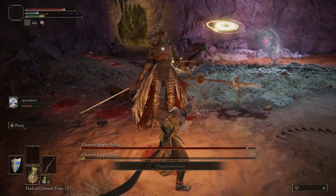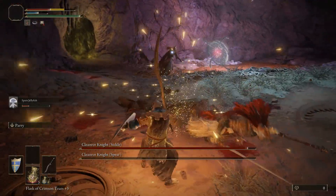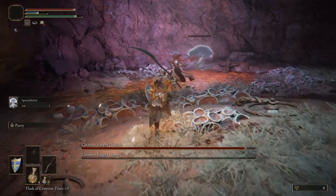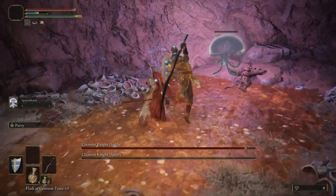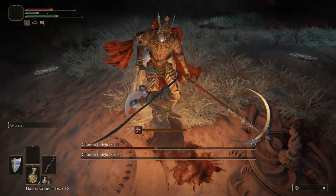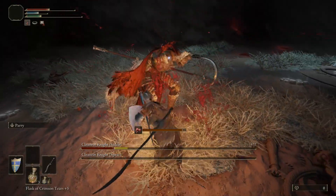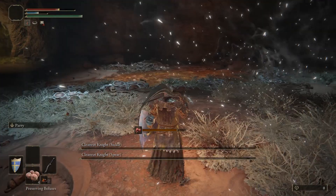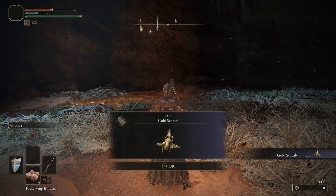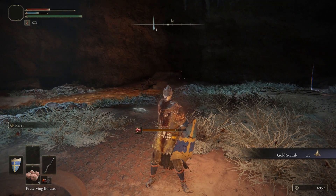Backstabs are also a viable option in this fight, but I found it easier to beat down the spear knight as fast as possible before my spirit ash companion died, then have a 1v1 with the remaining knight. They both stagger quite easily, which is the main thing that allows this aggressive approach to work. If you defeat the clean rot knights, you will gain the Golden Scarab Talisman — equip it to start gaining 20% more runes from enemies you defeat.